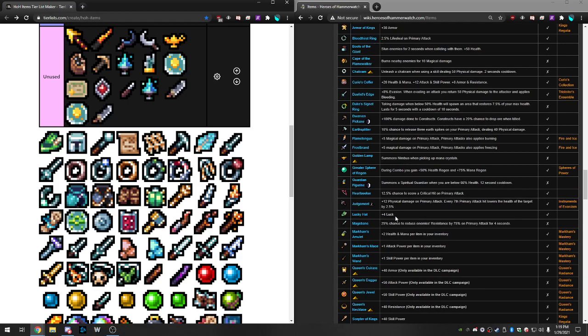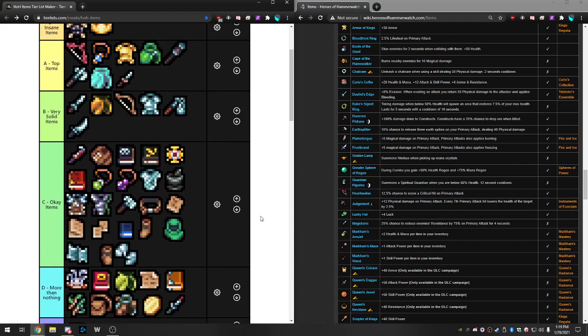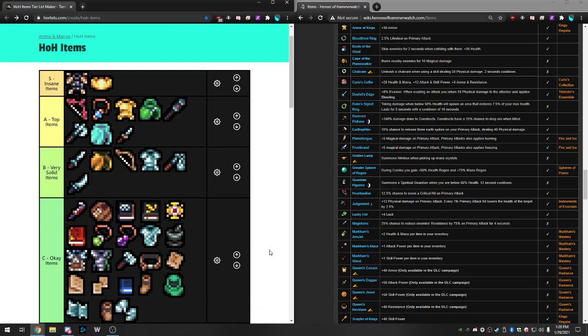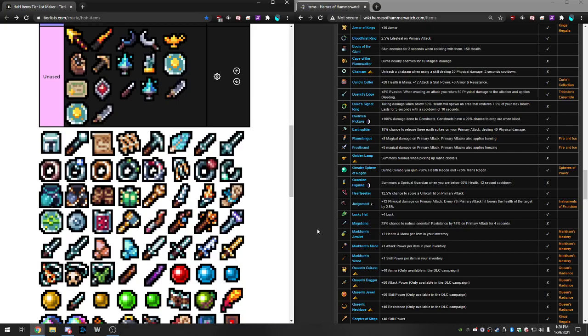Lucky Hat is plus four luck, going up to eight when attuned. Luck basically increases the percentage chance for everything to happen in combat. If you're trying to block magic damage with the Cowl, it increases that chance. Trying to crit, trying to stun, trying to activate Mage Bane — all those procs are higher. So a 10% chance item might effectively become closer to 30% with luck. It does all of them simultaneously. This is another top tier item, probably just under crit in priority — if crit didn't exist, luck wouldn't be as valuable.